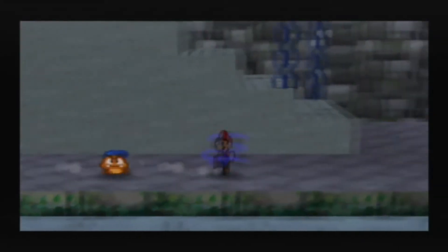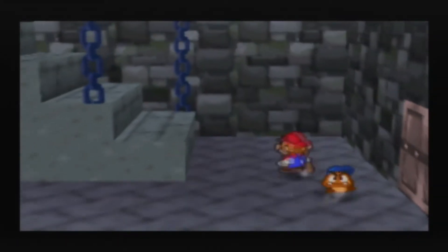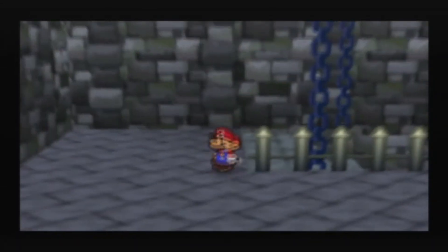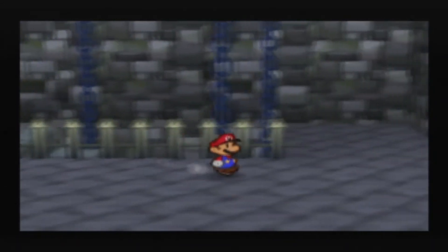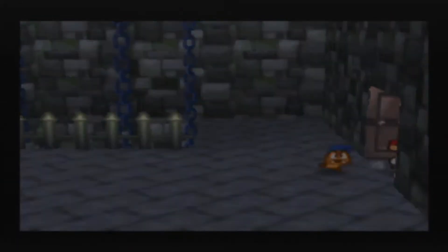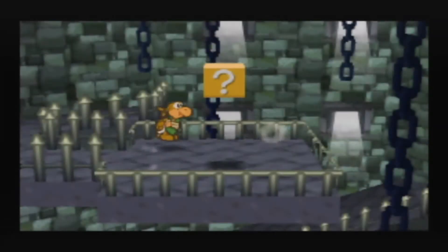Paper Mario spins — he can lay flat. They really did go all out in making him feel like a paper-thin character, not quite as much as Thousand-Year Door. Anyway, you're gonna be seeing me toil around with the items and try to swap out my party members and stuff.